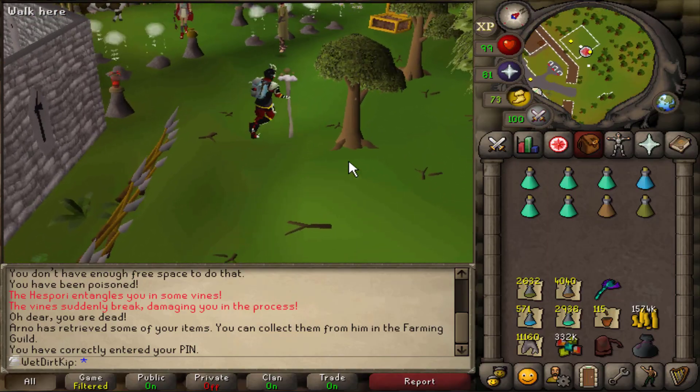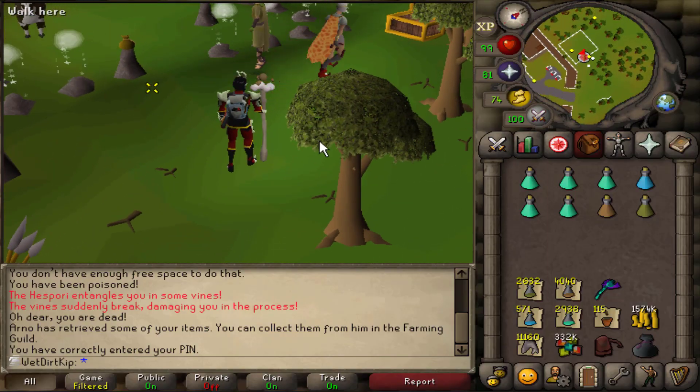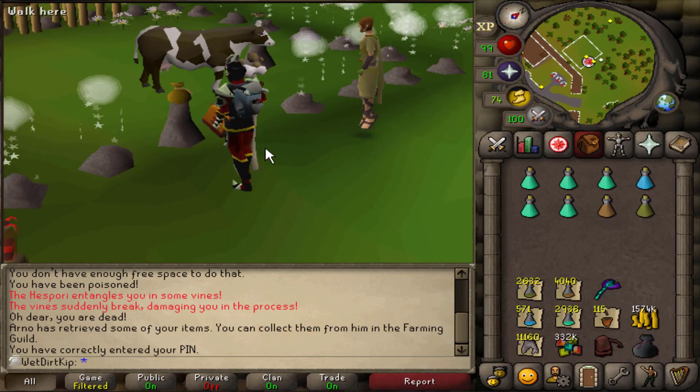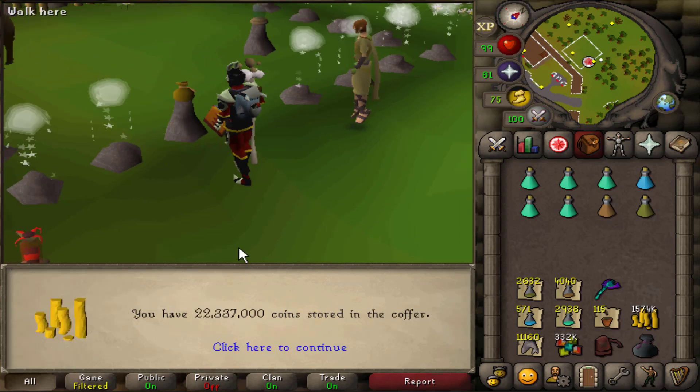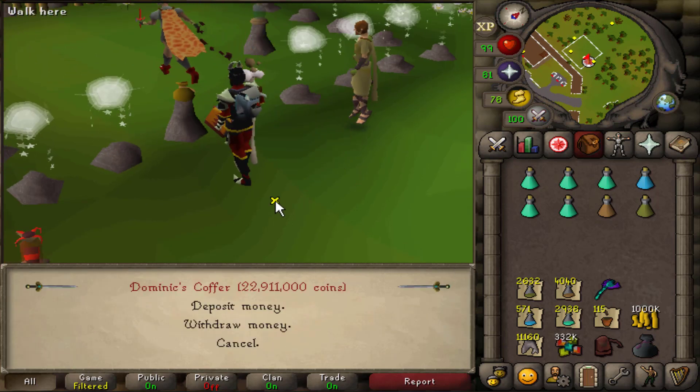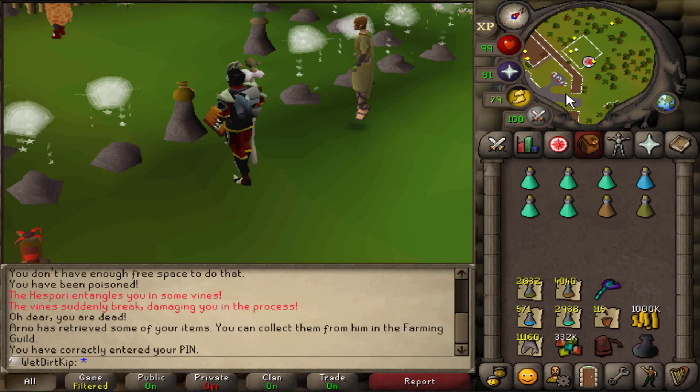Before we head over to Shamans, I want to make our cash stack one mil, because shamans drop a lot of alchables and I have a feeling it's going to add up quite a bit. So as a way to keep track of the money, I'm going to put 574k into the Nightmare Zone coffer, and then we'll keep track of the money this way and see how much we make or lose.